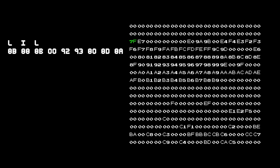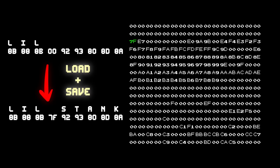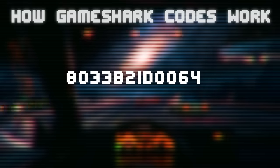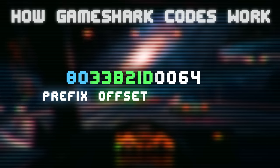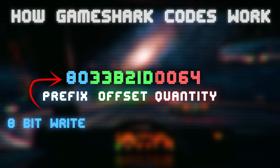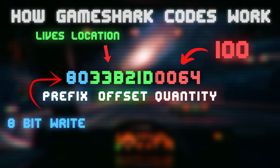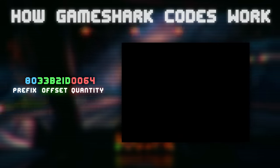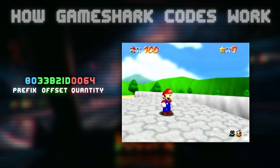Since nulls get read as spaces, this fix can be used to actually fix Pokemon names that have already been corrupted. The Game Shark codes are 12-digit hexadecimal numbers broken into three parts: the prefix, the offset, and the quantity. For example, this is the code to make Mario have unlimited lives. The prefix 0x80 means that the code will write this 8-bit value to the location specified by the offset digits. These hex digits are just the same as the decimal value 100, so this code basically just writes the value 100 to the location in RAM where Mario's lives are stored, meaning you can never die as this value is constantly written to that location.